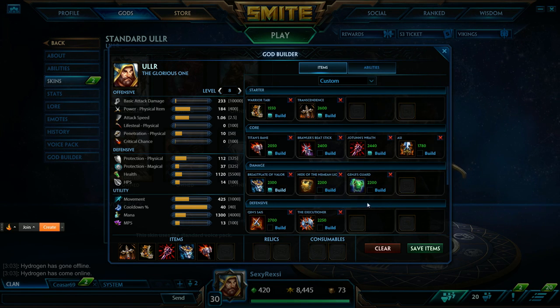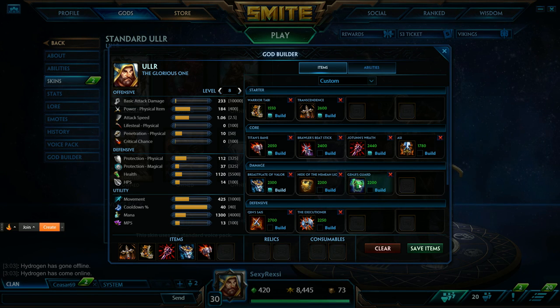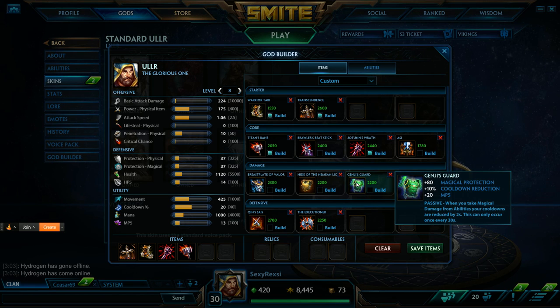And you gotta keep in mind that they could be magical or physical, so I personally enjoy Genji's Guard — it's 80 magical protections compared to the 60 of Bulwark. There's no Bulwark passive, which sucks, but I like the passive of Genji's Guard along with the 10% CDR. I personally enjoy the item a lot.